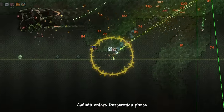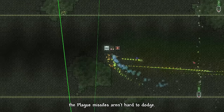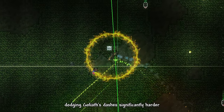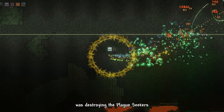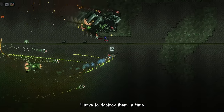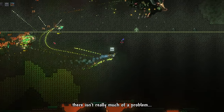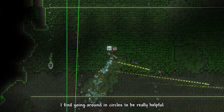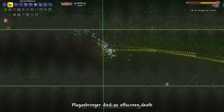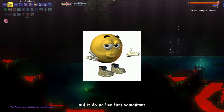On low health, Goliath enters his desperation phase — he becomes enraged and showers you with tons of plague missiles. The missiles aren't hard to dodge, but they make dodging his dashes significantly harder. The main problem was destroying the plague seekers before they could shoot out the nuclear missile. I find going around in circles really helpful for dodging the plague missile rain. Plaguebringer died off-screen — I wish I got better footage, but it do be like that sometimes.